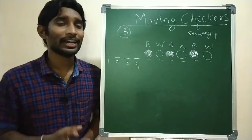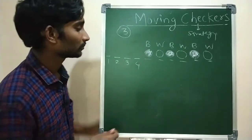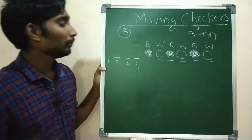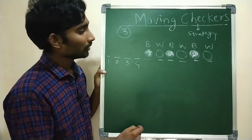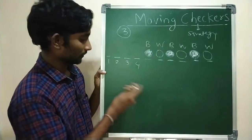I hope you have tried enough number of times. So let's look at the solution. For the first move, I will take this pair of two pieces and place them over here.